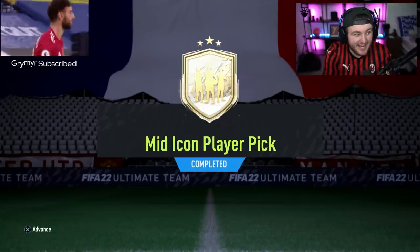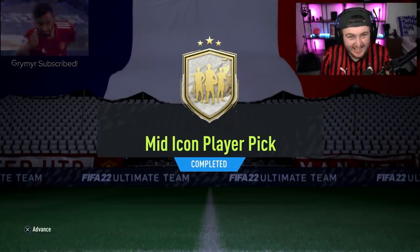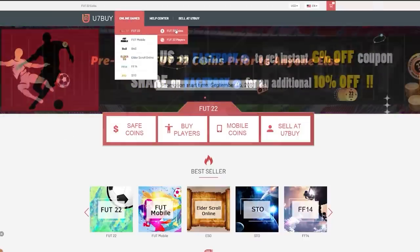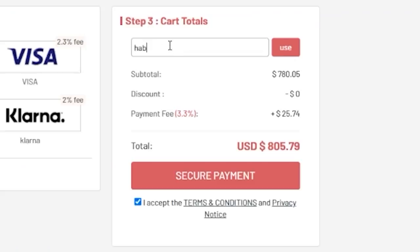EA just dropped the mid icon player pick. Let's open up a few of these — it's expensive — and see if we can get something good. For cheap, fast and reliable FUT coins, check out u7buy.com, there is a link in the description, and use the code HABER to get yourself a discount on all of your orders.